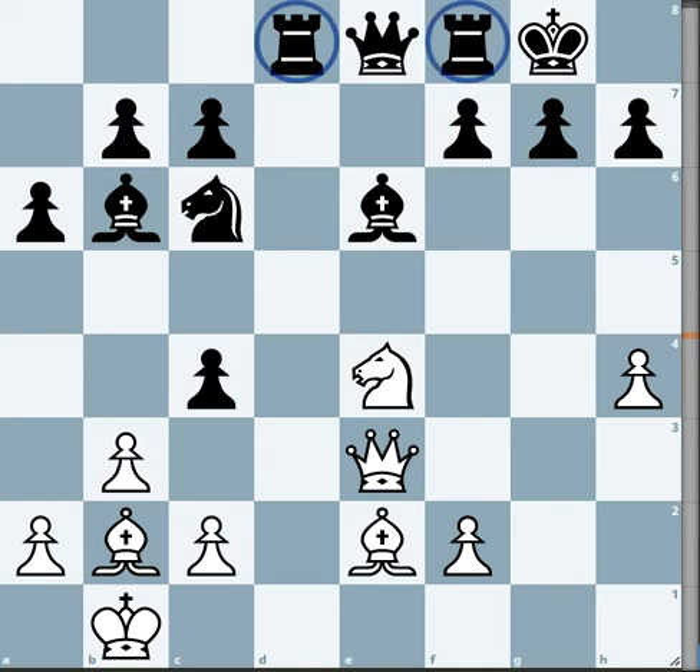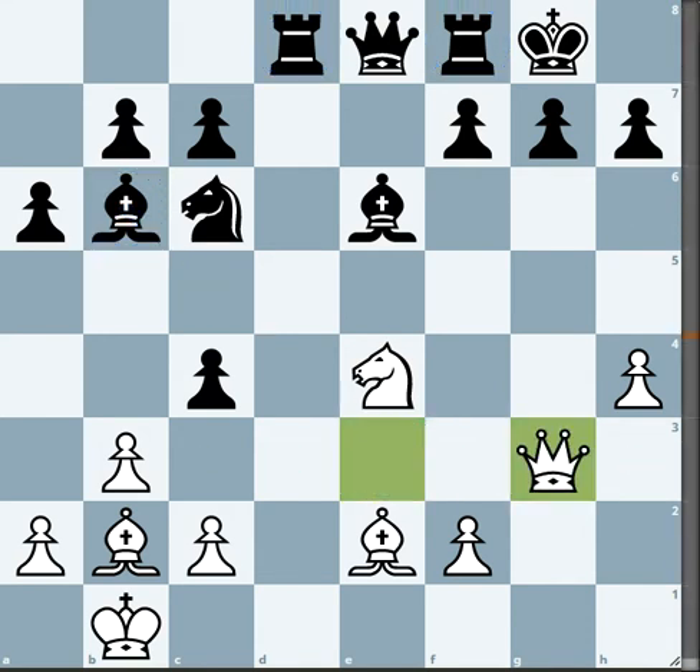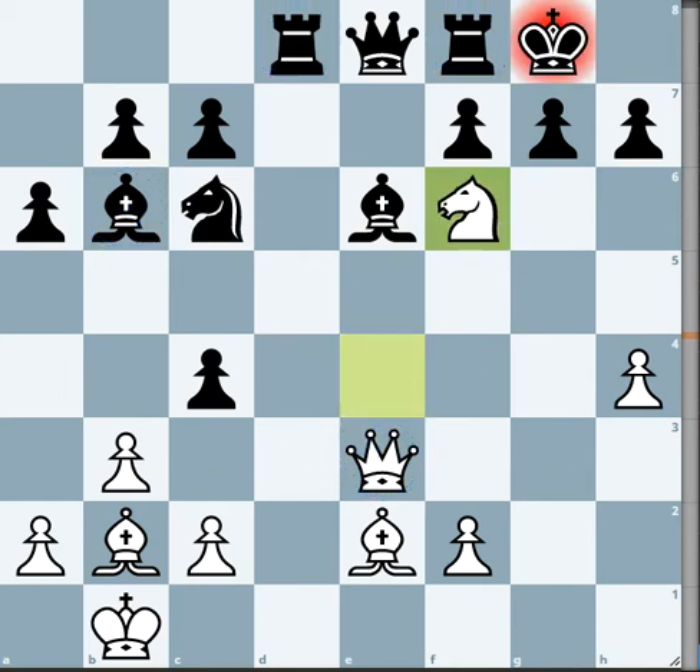Black is two rooks up, plus this bishop is attacking the queen. So what is the obvious move? Queen g3. But the engine drops to minus 13 — wrong! The winning move here is none other than the crazy move Knight f6.